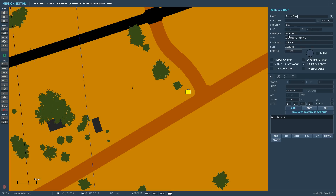The first unit can be anything that you want — I suggest an unarmed Humvee because I know that works. Add a second unit and make it an ammo truck, Mike 818. Add a third unit and make it a Mike 978.